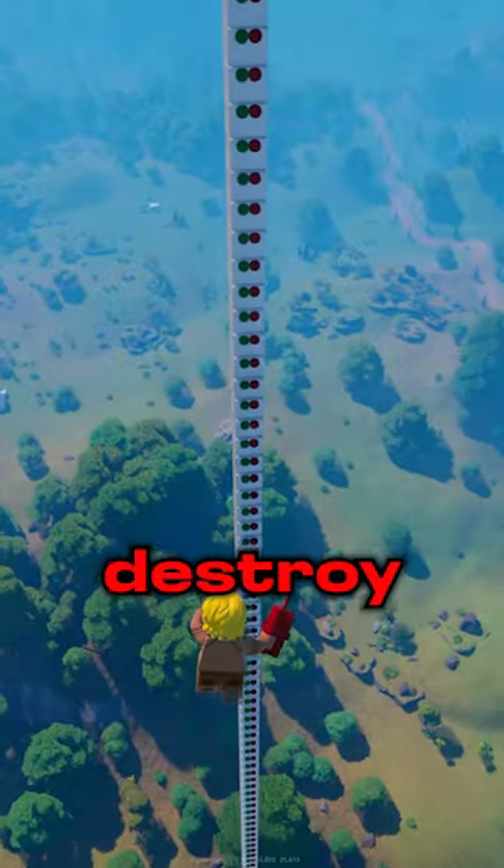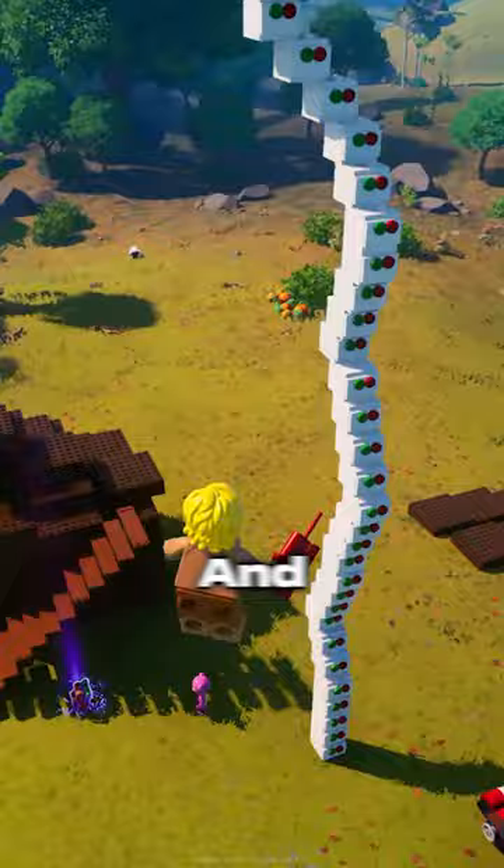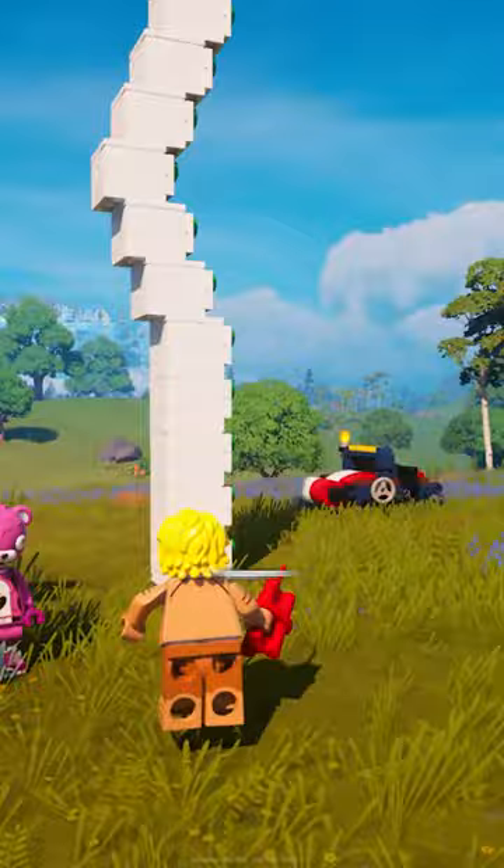What happens when you destroy a max height tower in Lego Fortnite? I built this stack of dishwashers all the way up to max height, which is about 100 meters, and we're gonna blow this up with some dynamite to see if it tips over, if it just disintegrates, or if nothing happens at all. Let's get straight to it — I have the dynamite right here and we're gonna throw it at the bottom.